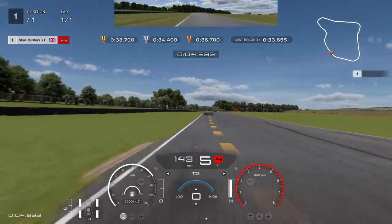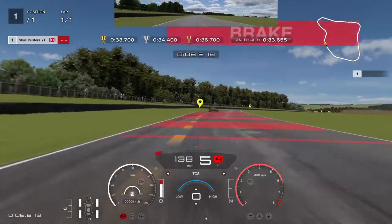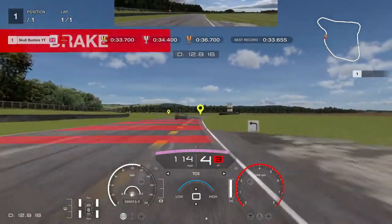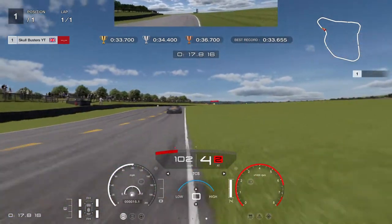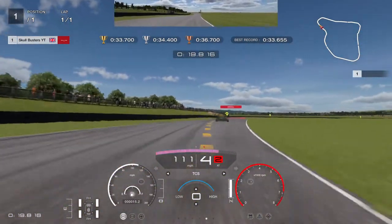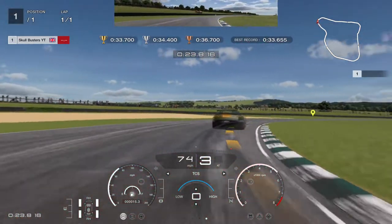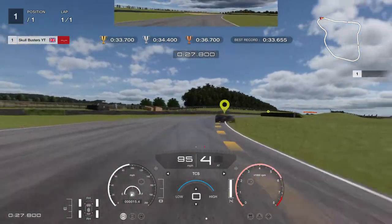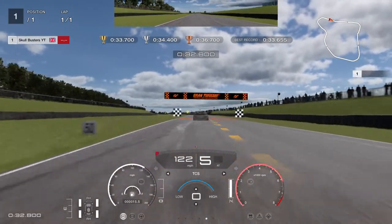Sector 2 coming up. You want a nice tidy line — that was a bit scruffy from me. Come over to the right kerbs, catching the ghost up. Hitting the brakes — this is where we can catch up the ghost. This line's got to be perfect, plus the throttle control. Avoid those kerbs. Full power when you pass the kerbs, get over, keep it nice and straight.